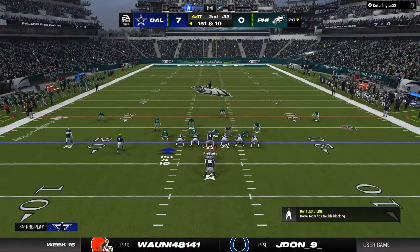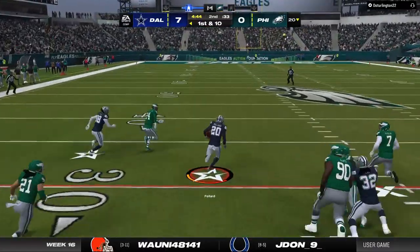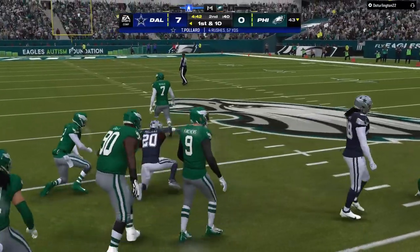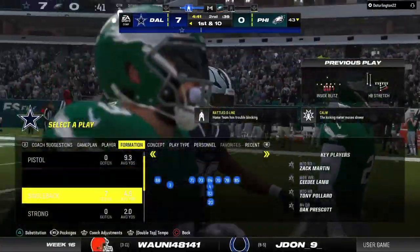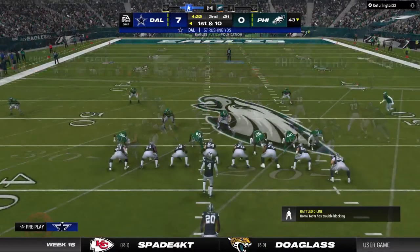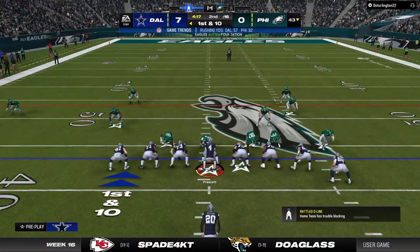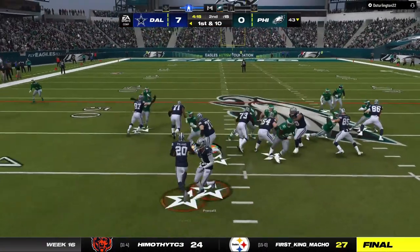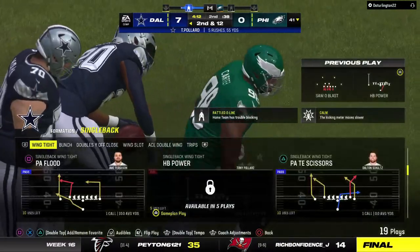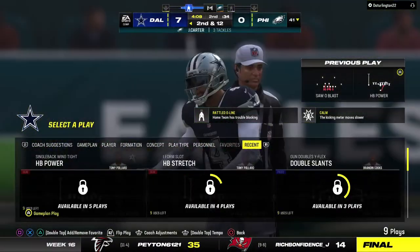They'll run with Pollard to begin the drive. They find some open field and get this beyond the 40 before he's taken down — 57 yards rushing for him now on just four carries. Going to run again with Pollard, but this time they get him behind the line — a loss of two, second and twelve.